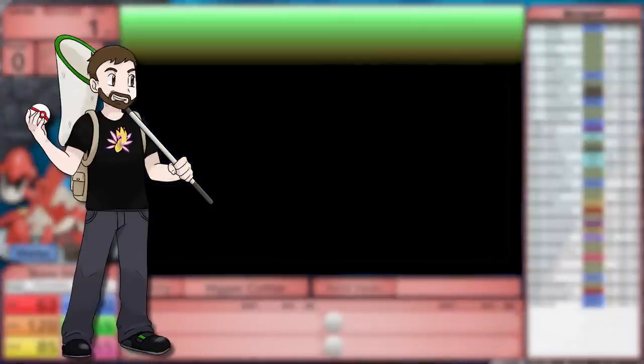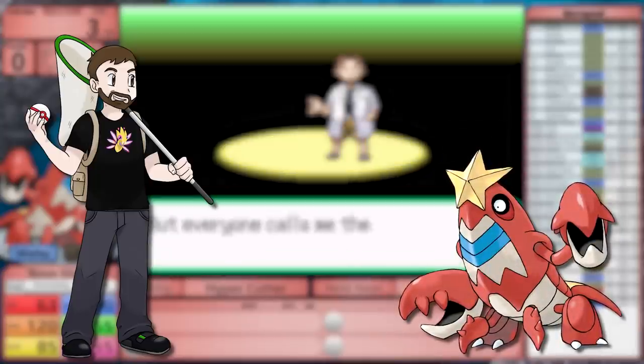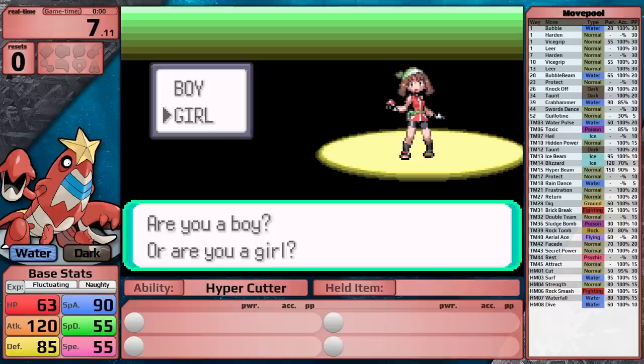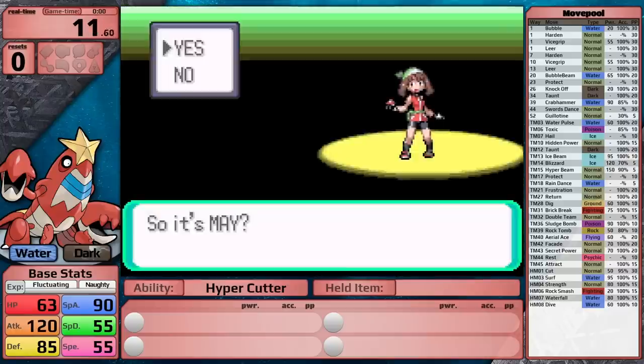If I'm being honest, I often forget that this Pokemon, Crawdaunt, is from Generation 3. Growing up, I don't think I saw it once in the game, and then later in like 2015, I finally realized it was actually introduced in Generation 3, and I was stunned. So today I'm going to do a solo playthrough with it in Pokemon Emerald.